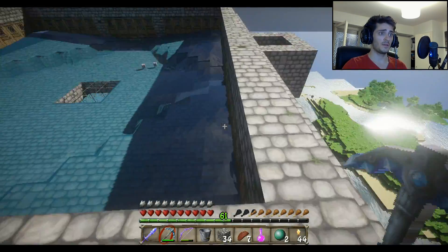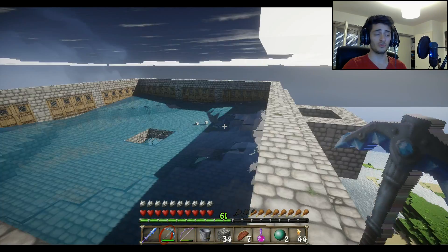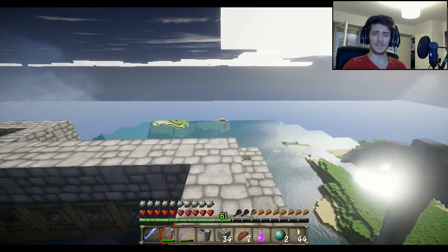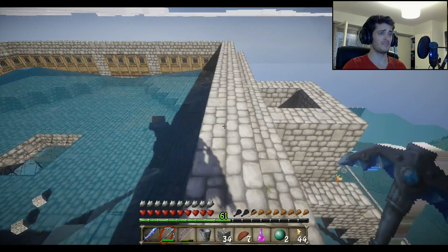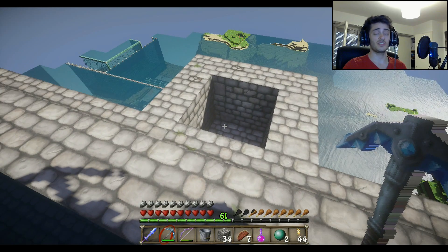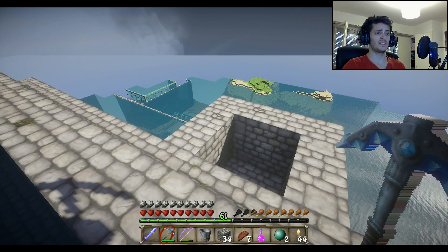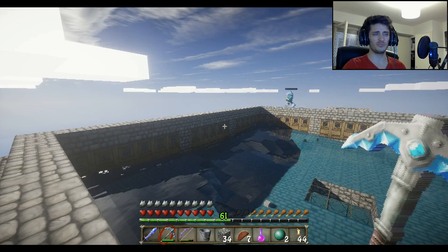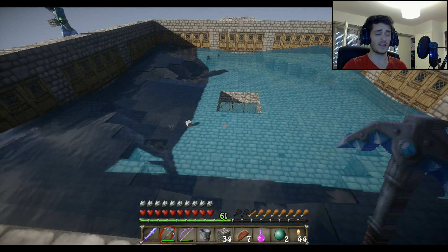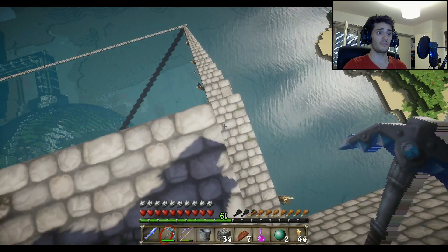Now guys, we have the iron farm almost finished. Me and BK are going to go to one of the villages and kidnap — you may say kidnap — the villagers, and put them here. As soon as we put them here they're going to start to procreate. We need at least 10 or 12 villagers to make this farm work, so keep that in mind before you start building your farm.